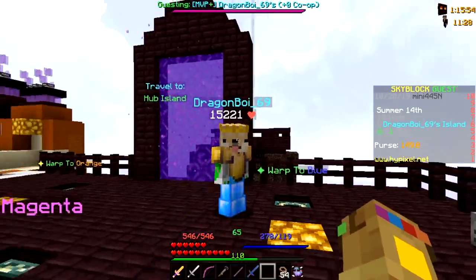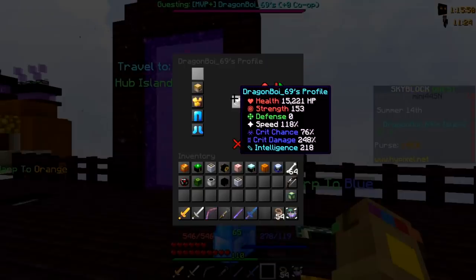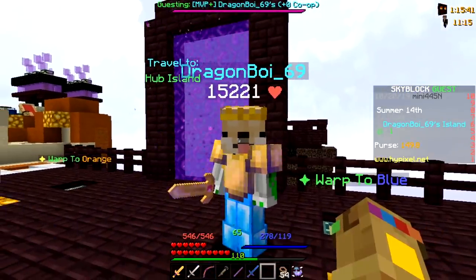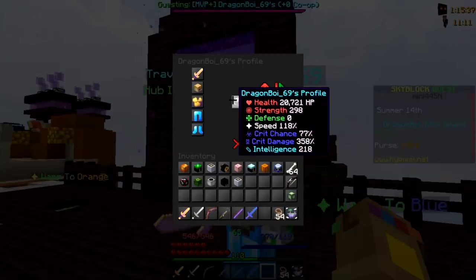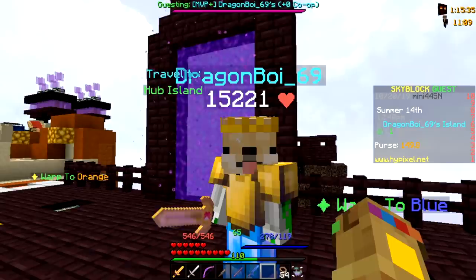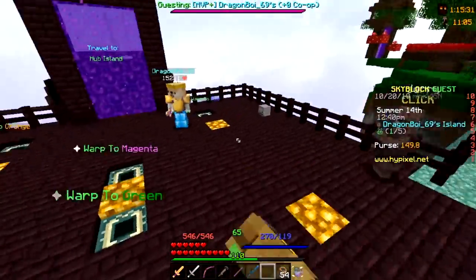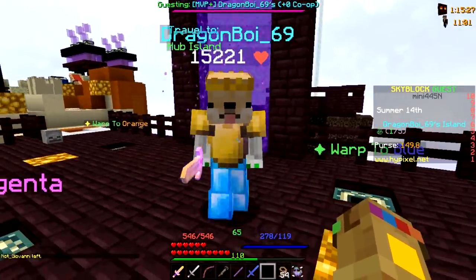With the full set on Dragon Ball, he gets 15,000 health, 153 strength, 118 speed, 76 crit chance, and 248 damage. When he holds the Midas sword — the same one I have — he gets 20,721 HP, which is actually a bit more than me.